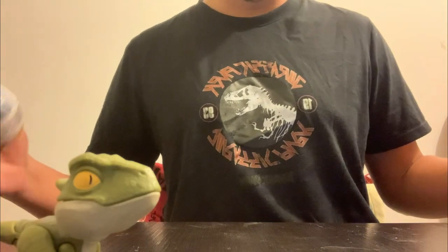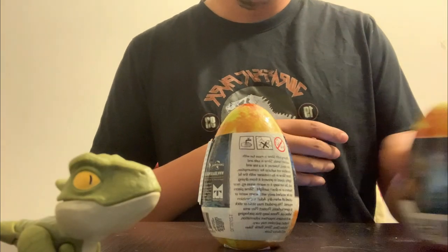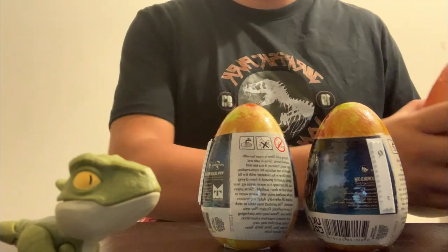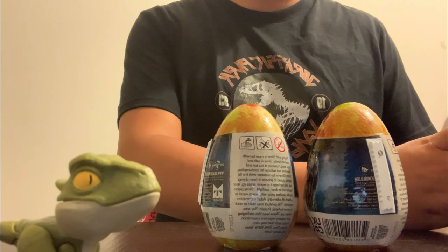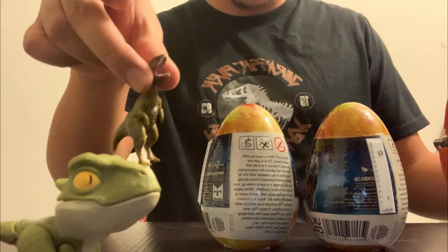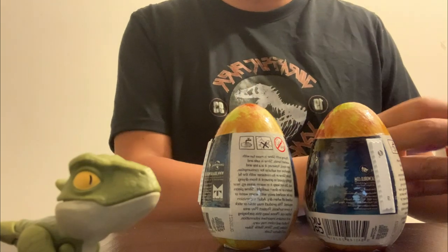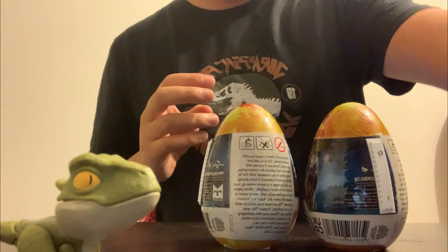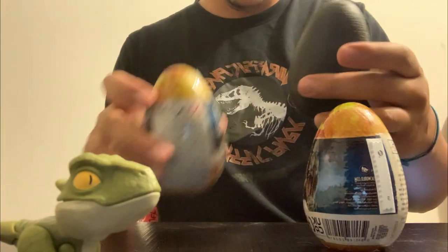Hello my dear Jurassic legends and welcome back to a new video. Today we've got to unlock Captive Eggs. What are Captive Eggs you may ask? Well, these are small eggs that contain tiny dinosaurs like this one — this Dimetrodon and the Stegosaurus. I'll show it later in the video.